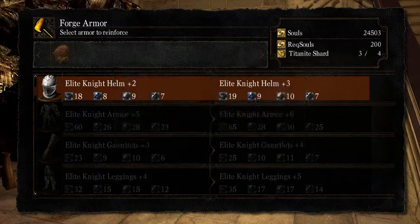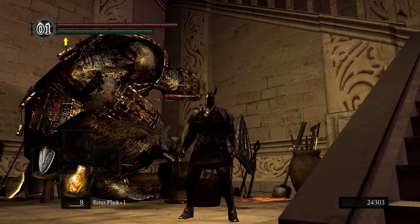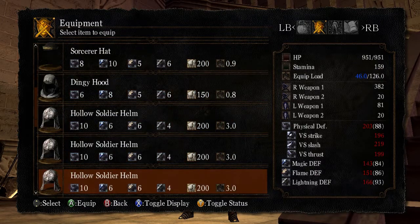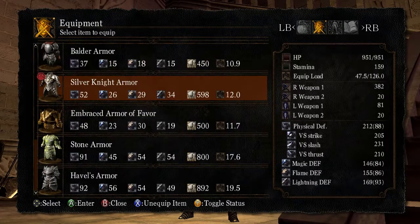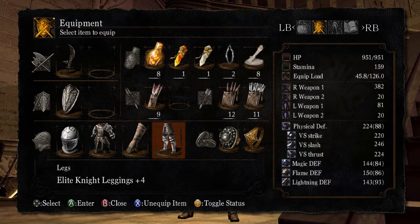Yeah, now that's taking large Titanite, and I bought one too many. I want to use the Elite Knight set — I just like how it looks, really. What is my defense with this stuff? 214. I'm not going to remember that defense. I should get the chest behind him but I don't want to kill him. Let's put all Elite Knight on and see what we get. 224, 220 — is that better? The physical defense is at least better. Of course, this is upgraded and the Silver Knight set isn't.